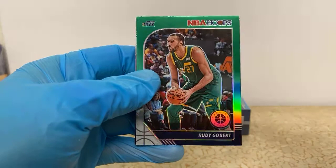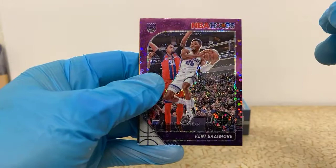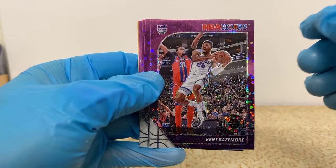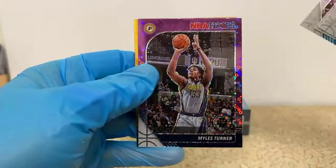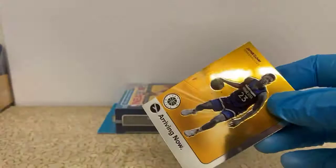Dwyane Wade tribute again. Got Michael Kidd-Gilchrist silver — we may have three silvers for the Mavericks. A nice green Rudy Gobert — that's one of the better color matches I've seen. Tons of Purple Discos for the Kings — this is like card number three or four, good color coordination there. I don't advertise for any specific grading companies, but HGA does team color matching — that would look cool for a double match like that. Draymond Green, Miles Bridges, and Miles Turner — that's an exact copy of a hanger we had earlier. We got a Jarrett Culver arriving now for the T-Wolves.